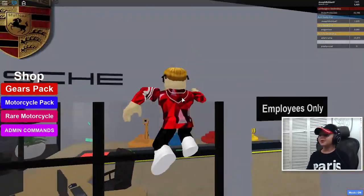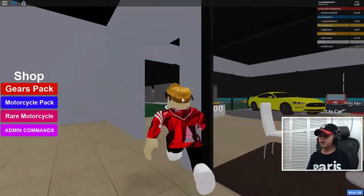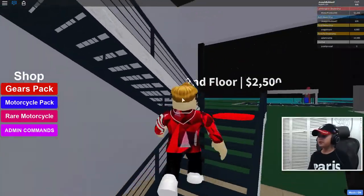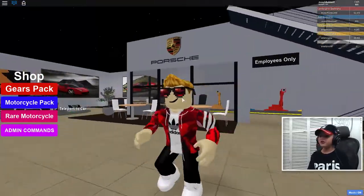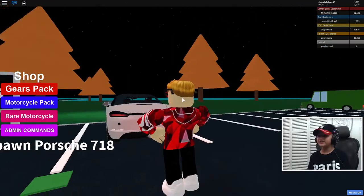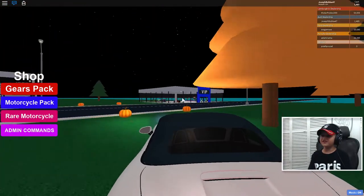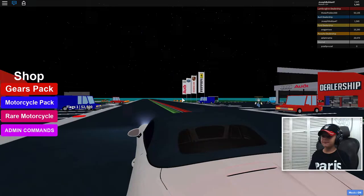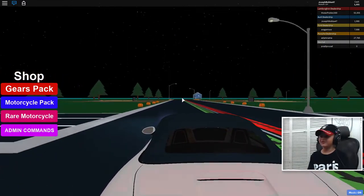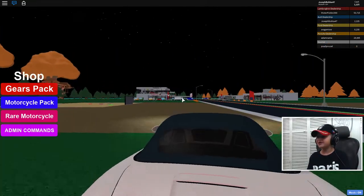We're gonna get that cash. The instant drop gives 1,000 — that's good. Second floor costs 2,500. Since we don't have that money yet, let's go to the Porsche and drive it — it's really fun to drive this car in the game and in real life too. I feel like I'm driving in GTA, not kidding!